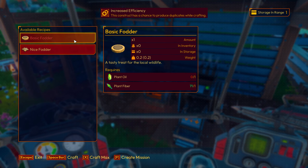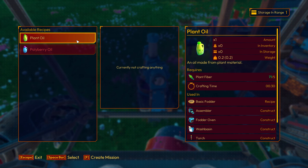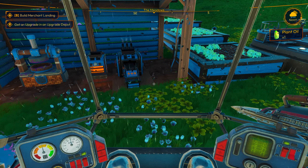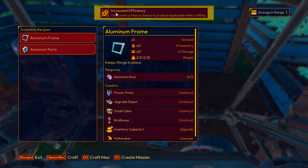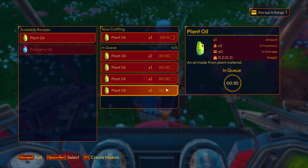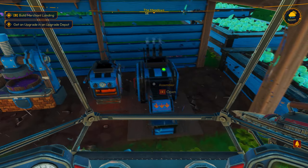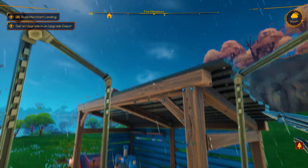We need nine of these plant oils. That's all we can do at the moment. One thing I did notice is that if it's in the shed, it seems to have this little buff of increased efficiency and it can duplicate. This guy, not in the shed, does not seem to. That's very interesting because it gives you incentive to put everything in that shed. I wonder if there's a bigger shed that comes along.